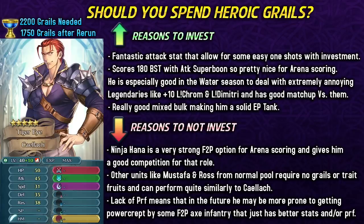There are many reasons why you may not want to invest into him. Ninja Hana, which we recently got, is a very strong free-to-play option for arena scoring and is also really versatile, working in both phases. Mustafa and Ross from the normal pool require no grails and no rare fodder and can perform pretty similarly to Kallak. And lack of a preferred weapon means that in the future he's more prone to getting power crept, because if a new min-maxed free-to-play axe infantry comes along with a preferred weapon, then Kallak is gonna have a really hard time.